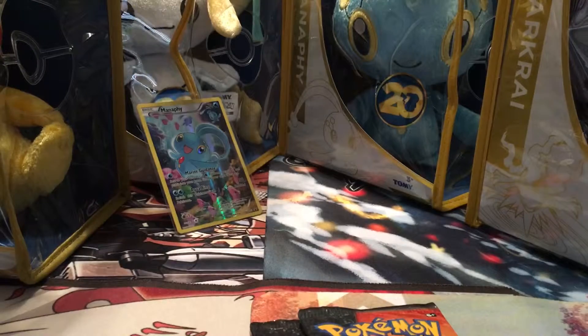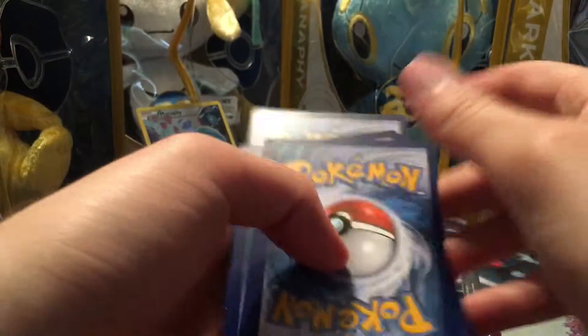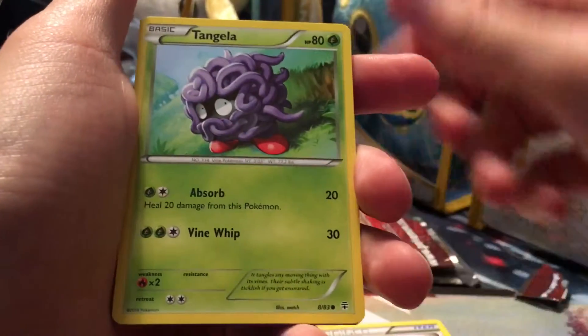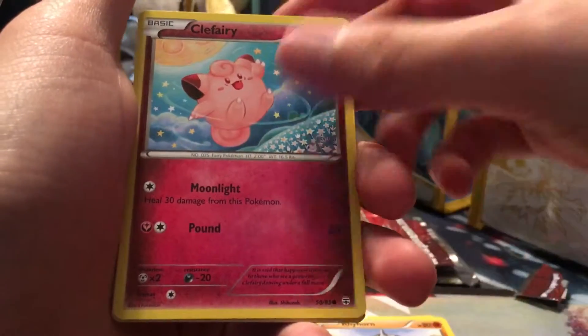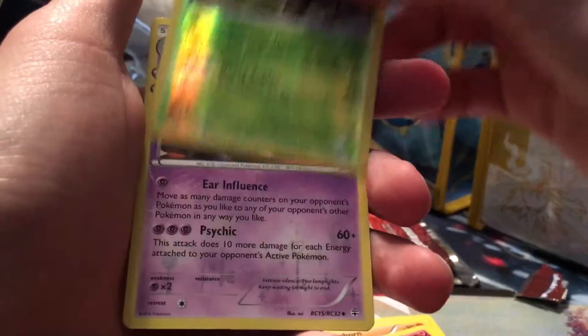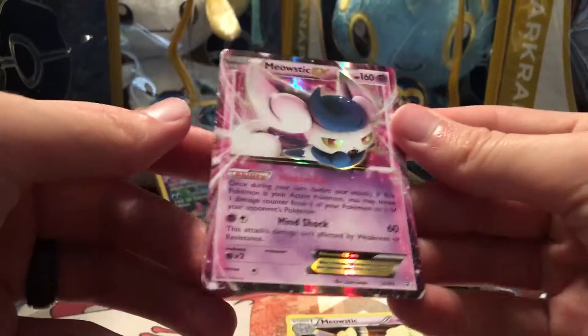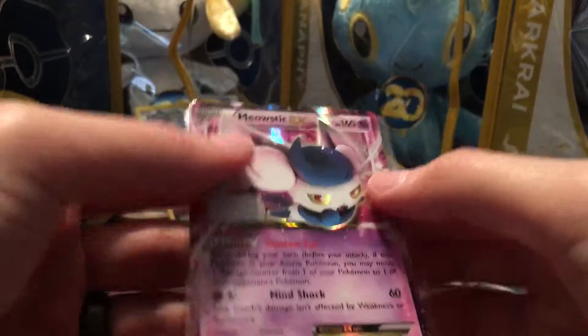Of course we get two booster packs, and this one came with a Charizard and a Blastoise pack. Let's go ahead and get right into it — we'll start off with Charizard first. All right, so we got Shroomish, Metapod, Evo Soda, Tangela, Paras, Rhyhorn, Clefairy, a Reverse Rare Pinsir, and our Radiant Collection card is a Meowstic — and we have a Meowstic EX, very nice. I think this is like the third or fourth one of these that I've managed to pull now.